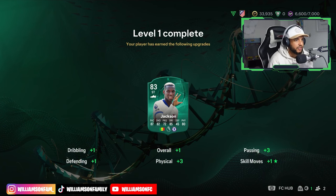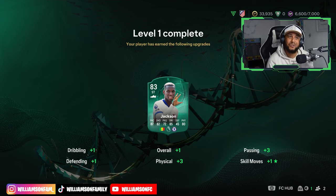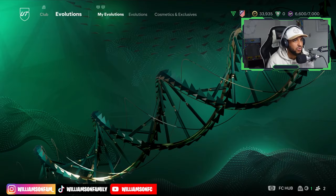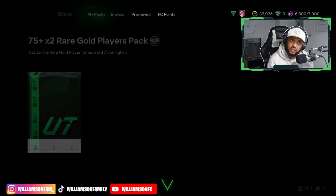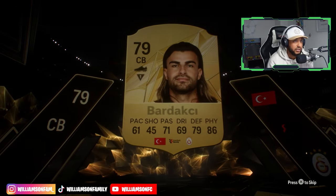83 rated Jackson - let's go! Dribbling plus, defense plus, overall plus one, physique plus three - I'll take that. Passing plus three, definitely a need. And a skill move plus one - are you crazy?! So what's our skill move now? Four, right? He only had a three skill move - I guess he's a poacher more than anything. Let's open this pack real quick.